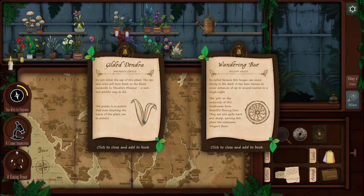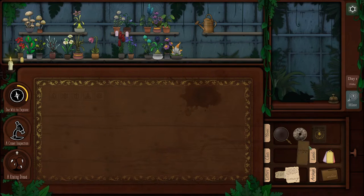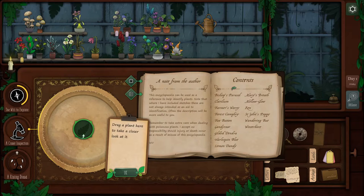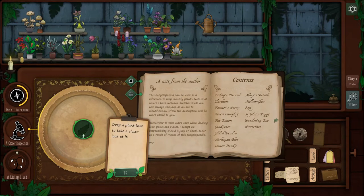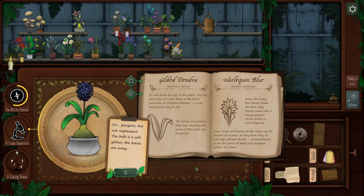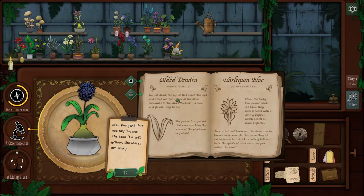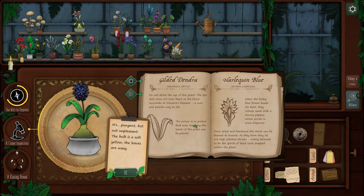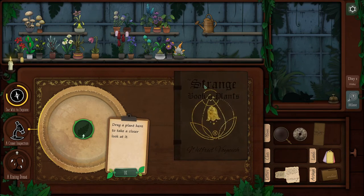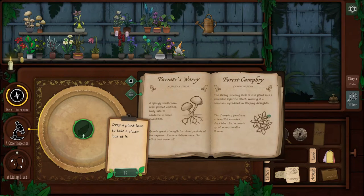Okay, but there's really no description, so I feel like we need the picture. I didn't see what the other one was — I'm gonna go ahead and put this map back. Closer inspection — the bulb is a soft yellow, the leaves are waxy. The bulb is yellow down here. The sap of this plant... yeah, there's really no description. And the other one we just got — Forest Camphyr. Oh, dark blue cluster.